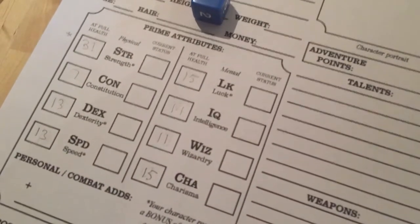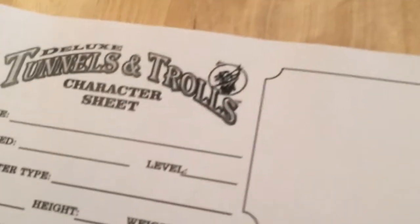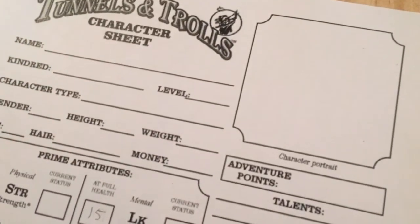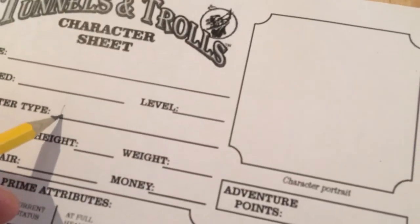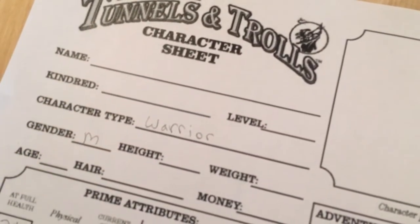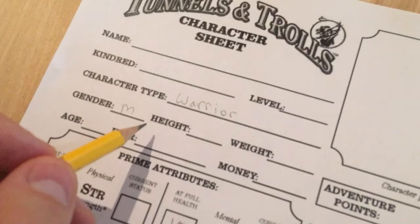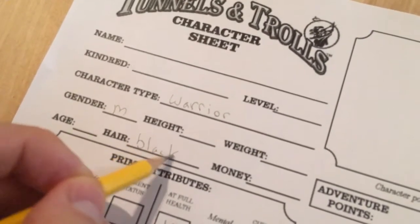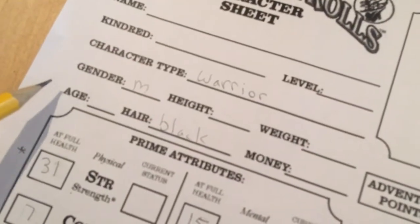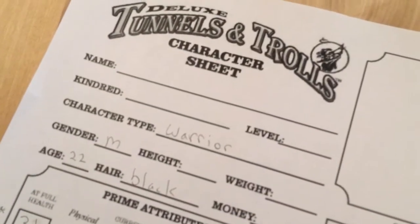So now let's determine what we want to be. I've decided I'm going to be a fighter — or a warrior, same thing. Up here we take our character type and write warrior. I've decided to be male. There's a chart inside the book for height and weight, which we'll get to momentarily. I'll choose my hair color as black. I'm 22 years old. Kindred — I am human.